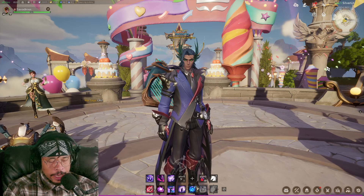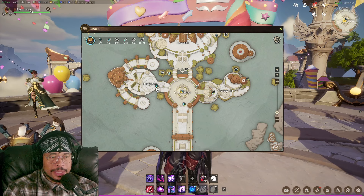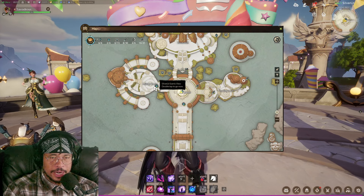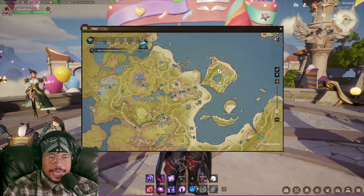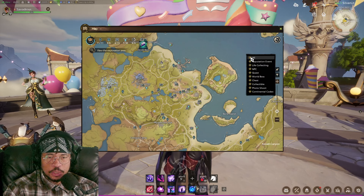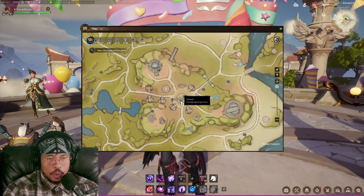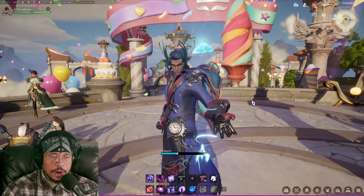We have questions from people — they see videos of people at a practice dummy but don't know where to find it. They go to the military zone and can't find it. To do that, go to the world map and select Ankash. Under Ankash, some people have things filtered out, so put 'all' down for your filter.